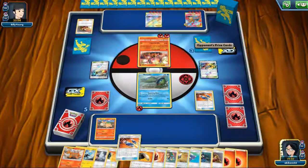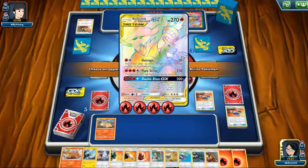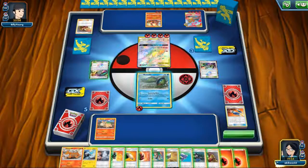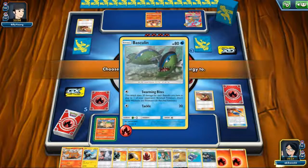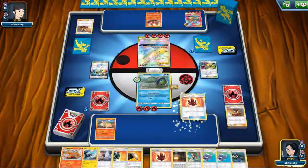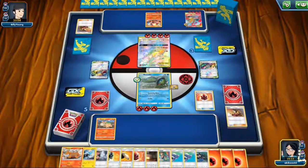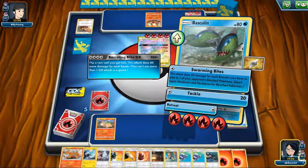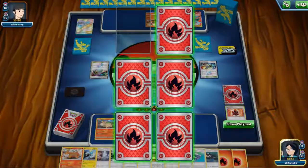This becomes a very funny match. We got a Numel! How many fire energies do I have? Not a time for Fire Crystal yet. I can one-hit this but I think it doesn't matter. I will go for this one. Let me do it — Normalium Z! That's cool. 400 damage to Reshiram and Charizard — that was satisfying.